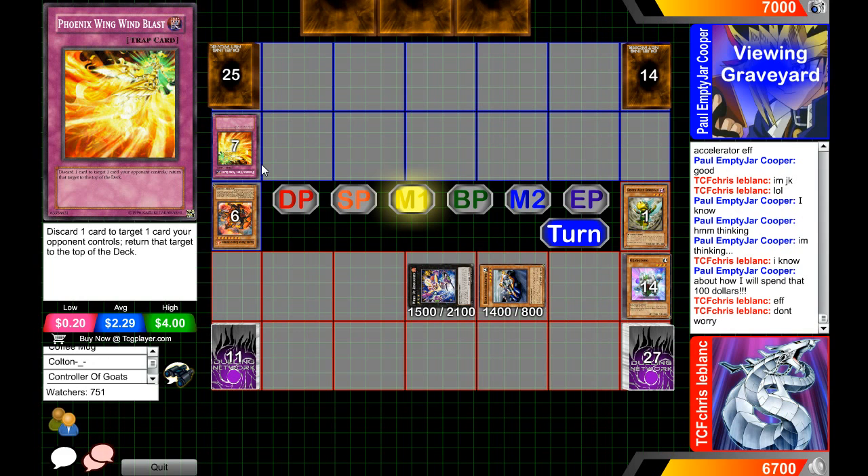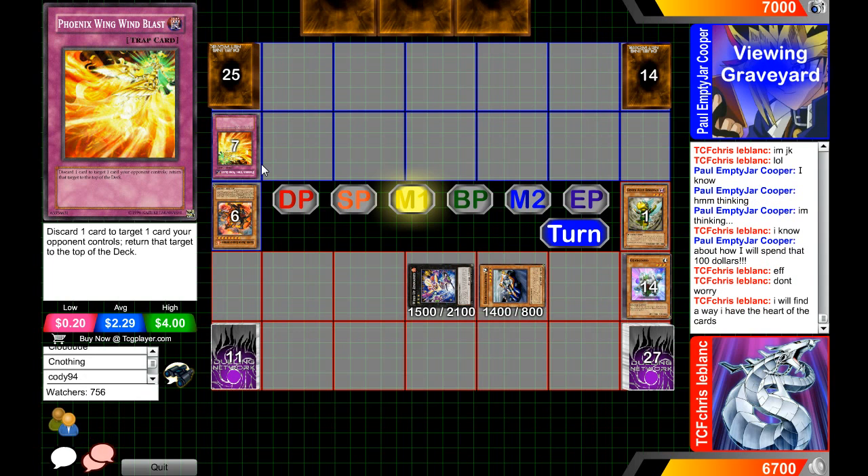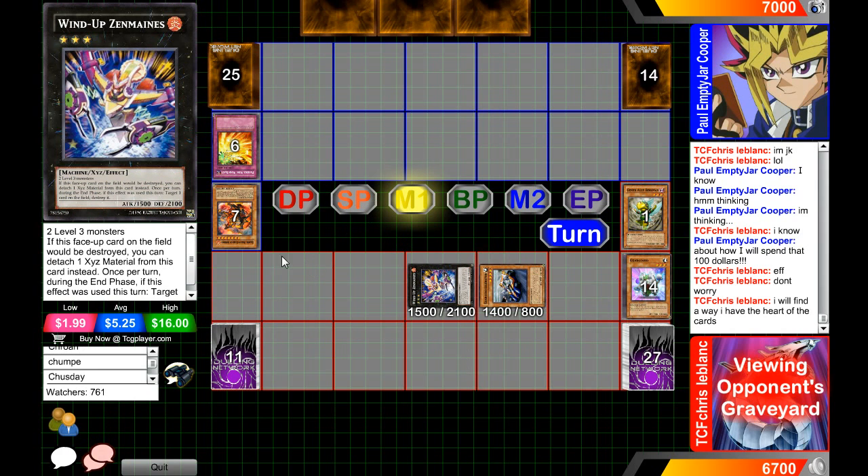Crystal Block, I'm sorry man — you played a little bit too aggressively. Even if he had gone for Stardust, Phoenix Wing Wind Blast could have been chained, and then Mirror Force would have fired anyway. It still would have been a safer move though, because obviously he would use Phoenix Wing Wind Blast, and then Zenmaines would have to destroy itself. It would have been probably better for Paul Cooper had he gone for Stardust earlier, because then Zenmaines would have had to target one of his own cards.